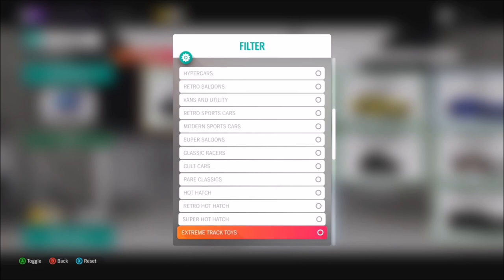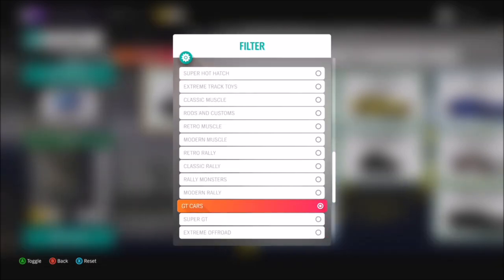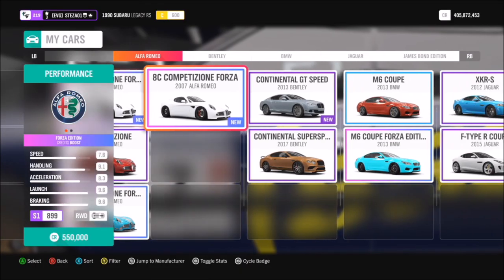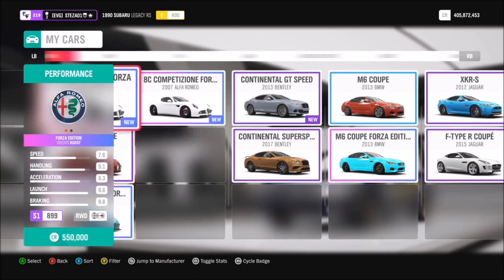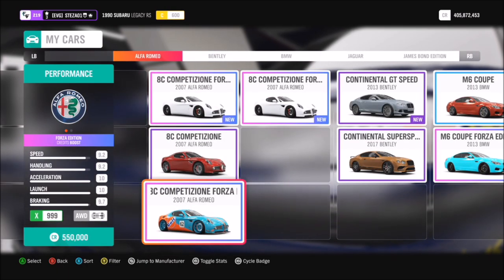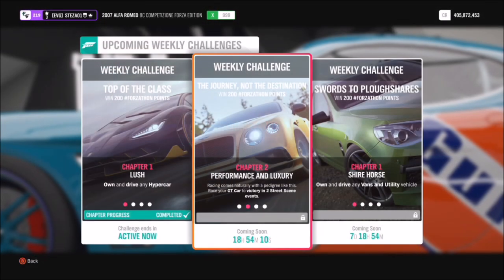First of all, we're heading into our cars and taking a look at what GT cars we've got. Just make sure you don't select Super GT because that won't count — it has to be plain old GT cars. I went for the Alfa Romeo 8C Forza Edition. I have a tune for it called 'Fastest Lap Time' — share code 303-669-450. If anyone wants the delivery tune, the share code for that is 125-312-625.